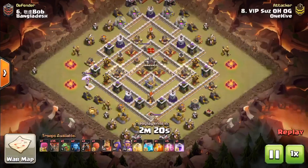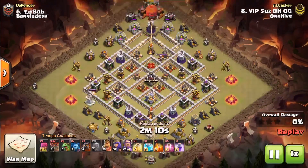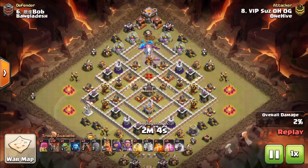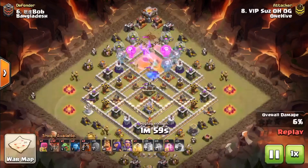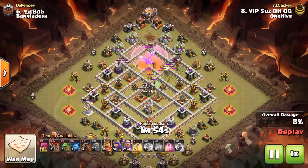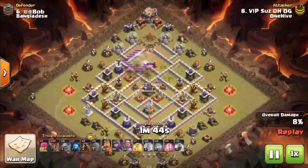Here we go again with Suze coming in for another three-star. She's bringing in the back-end stone slammer from the top side up by the town hall, sailing it right over the top and dropping a one-clone Electro Dragon into that Queen. Here comes the balloons, that rage clone. Here comes the CC — this is a tough CC for an Electro Dragon, but that doesn't bother her. She gets the Queen, she gets the CC. There are a couple skellies still standing, and that Electro Dragon's going to go down pretty quick, but she got just enough of what she needed.